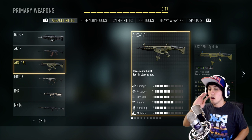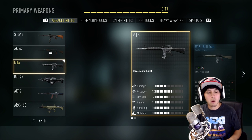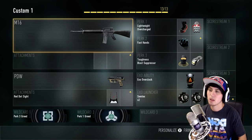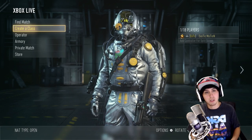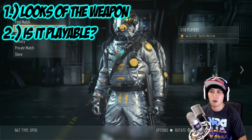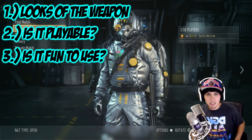The ARX fire rate is faster, but if the damage is low on the M16, why is the fire rate also so low? That just makes the weapon really bad. In my opinion it's not that good of a weapon. The first three things we'll cover are: the looks of the weapon, whether the weapon is playable, and whether it's fun to use. I'll see you guys in the gameplay.